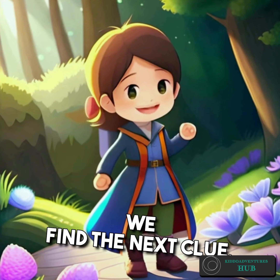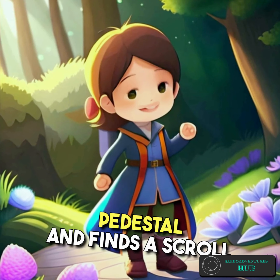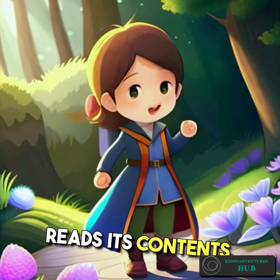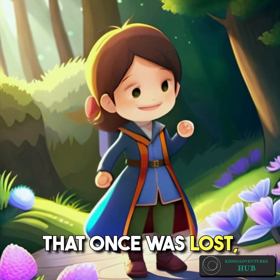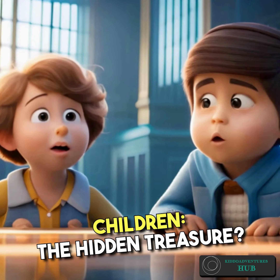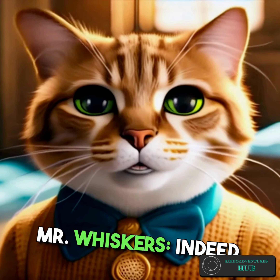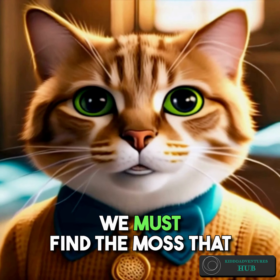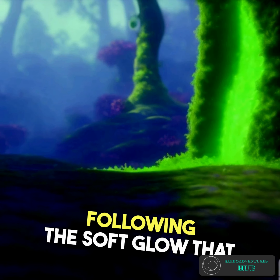Timmy: And look, there's a sparkling pedestal in the center! Emma: This must be where we find the next clue. Let's see what it says. Emma carefully approaches the pedestal and finds a scroll resting on it. She unrolls the scroll and reads its contents. Emma: To restore the laughter that once was lost, seek the hidden treasure beneath the moss. Children: The hidden treasure? Mr. Whiskers: Indeed, the final clue awaits us. We must find the moss that hides the secret.